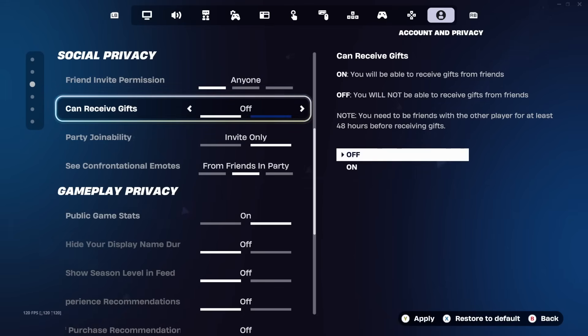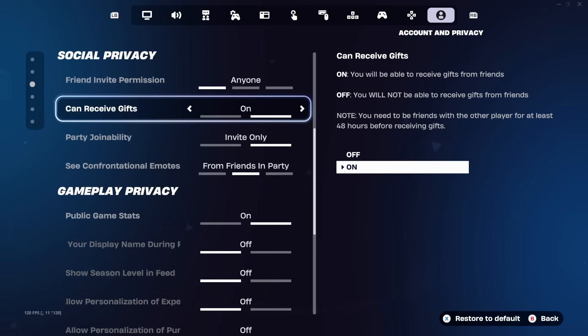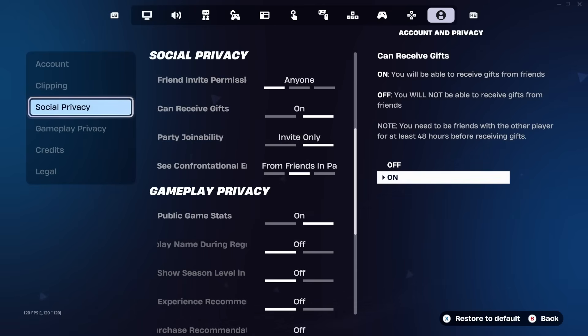Click on Can Receive Gifts and turn it on. If it was turned off, set it to On and make sure you hit Apply in the bottom right of your screen. If it was already on, you don't need to do anything here. The reason we're doing this is because some people have reported not receiving the Boogie Down emote when this was turned off. Once you've applied your settings — once that Apply mark disappears — click your back button twice to return to the main Fortnite lobby.